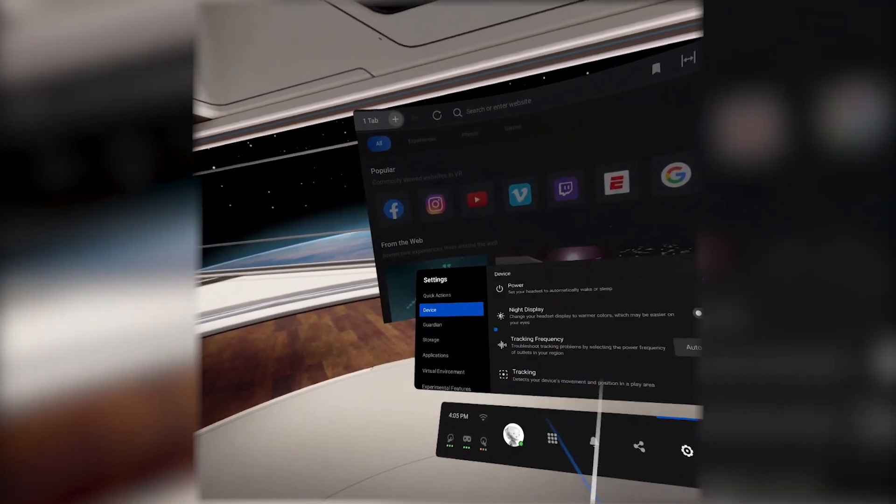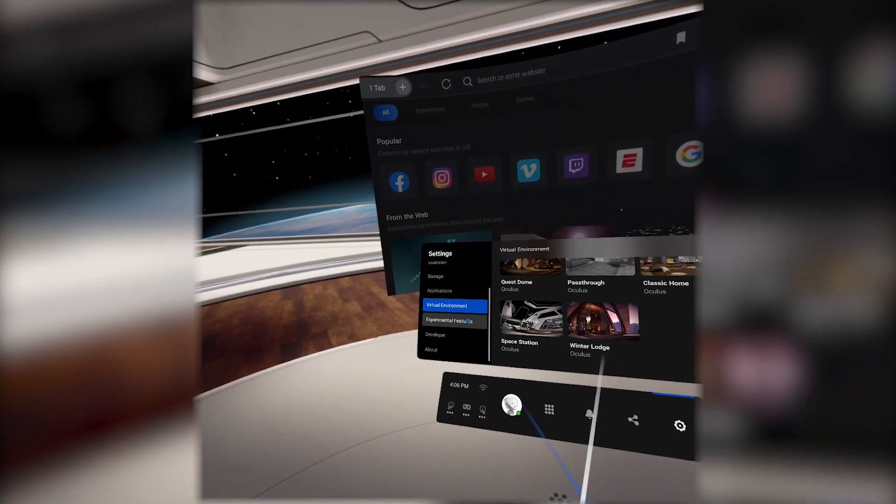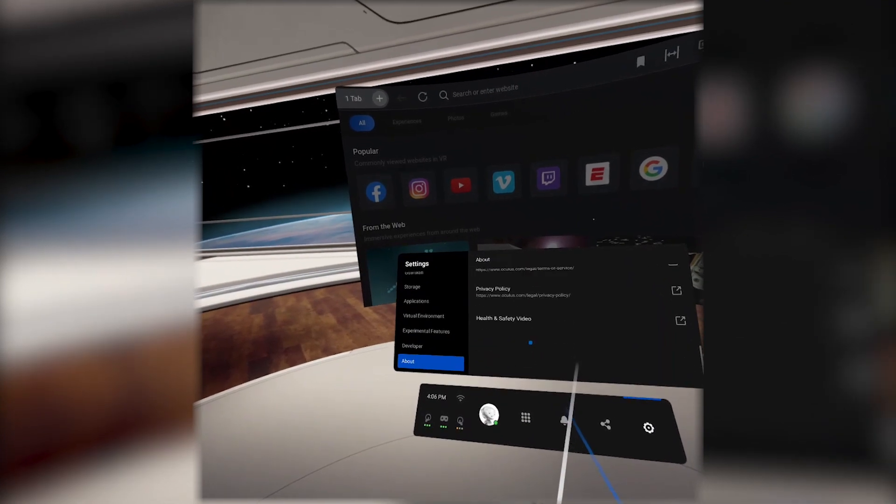Under Settings, you'll have Device — which is the same; Applications — which is the same; Virtual Environment — which is the same; Experimental Features — which is the same; Developer Mode — which is the same; and About.